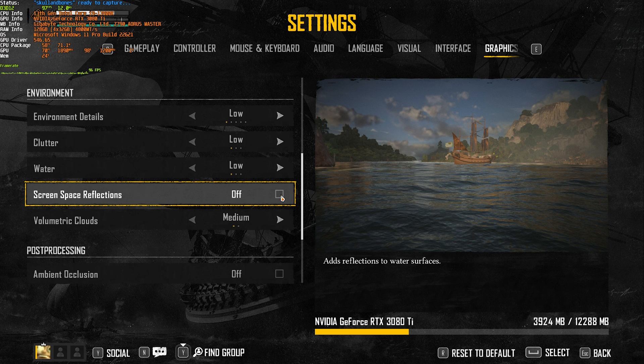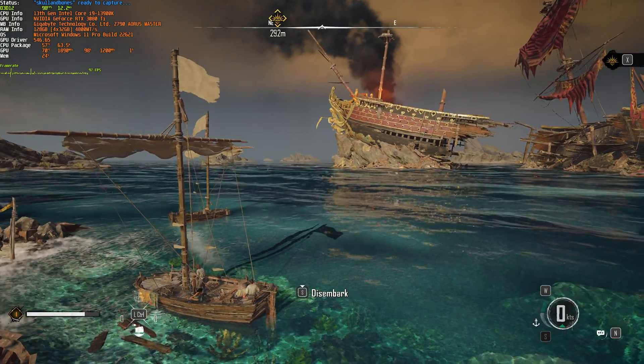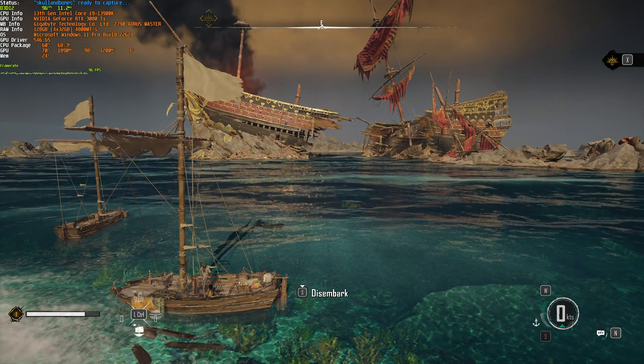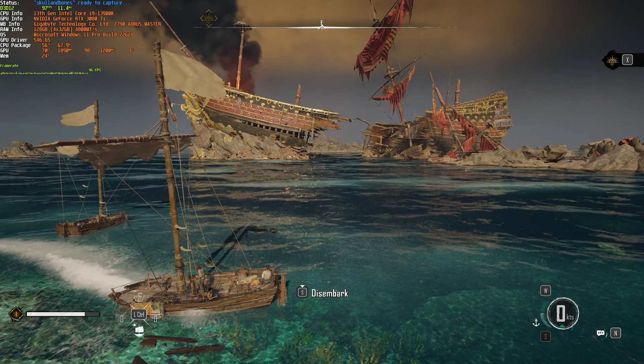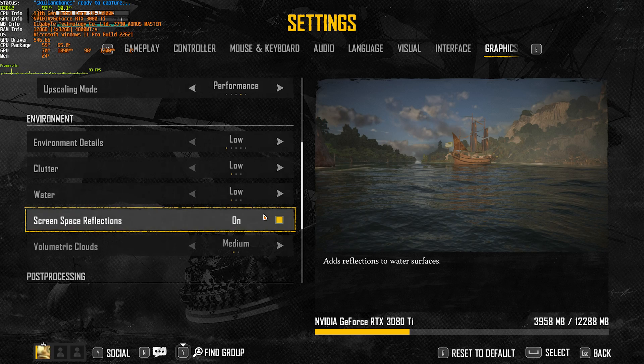Screen space reflections are usually relatively cheap, and I'd recommend having them on to add a lot more life to the water — otherwise the water looks a bit flat. If we apply them and head back into the game, you should see a great improvement in how things look. It's a bit shimmery over the water as we're rendering at a much lower resolution using an upscaler, but for the performance loss I'd definitely recommend keeping it on for how the game looks.